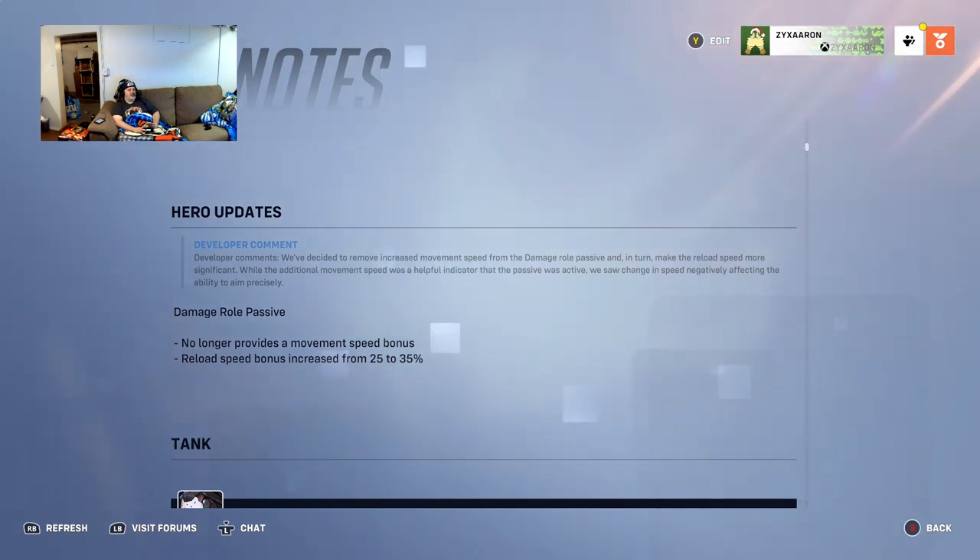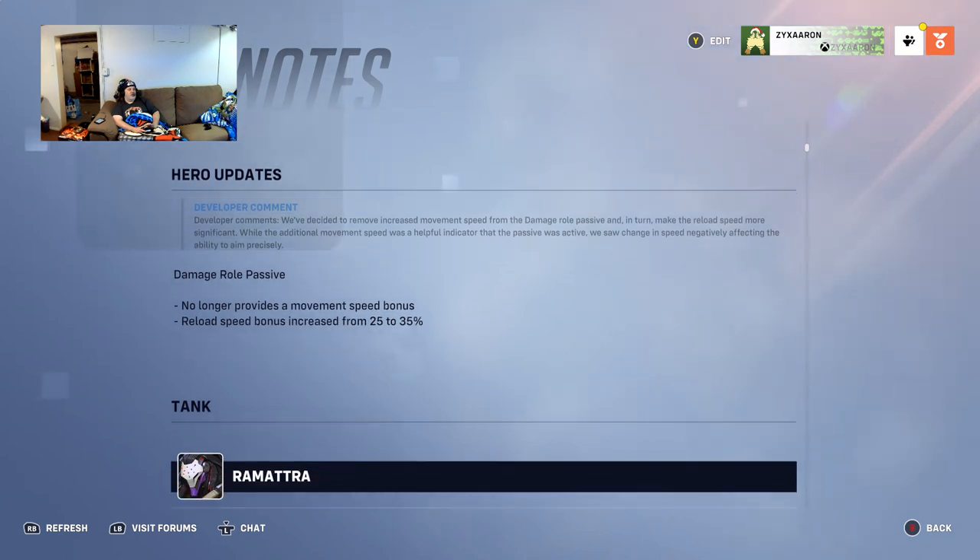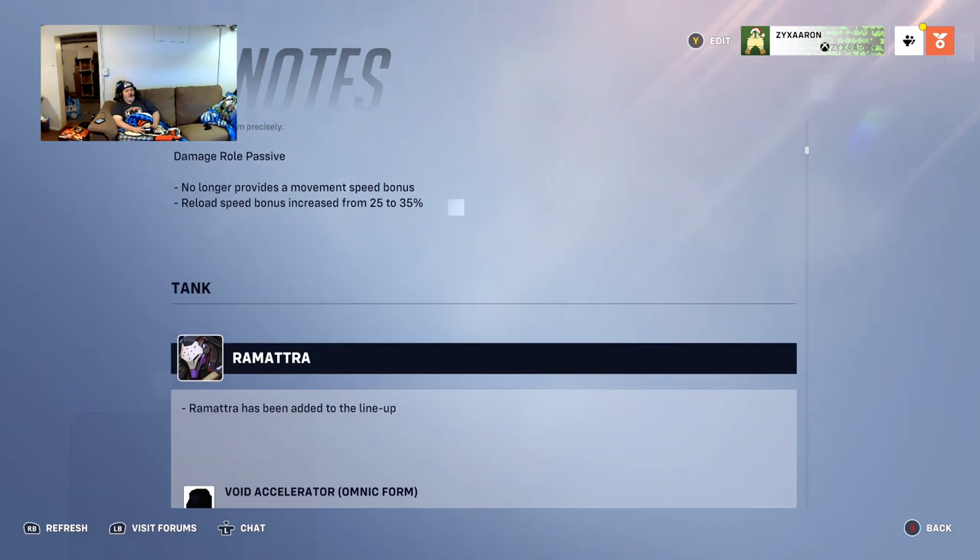The damage role passive is changed — it no longer provides a movement speed bonus. The reload speed bonus is increased from 25 to 35 percent, so it helps you reload faster.